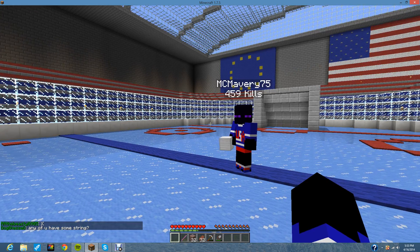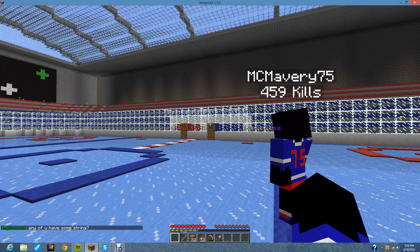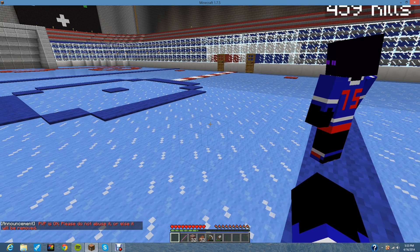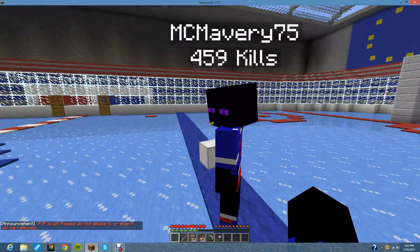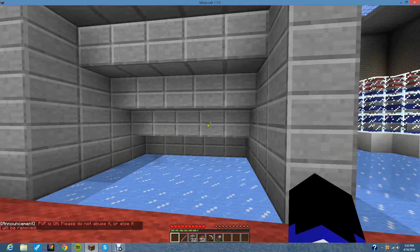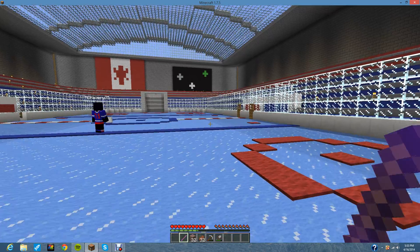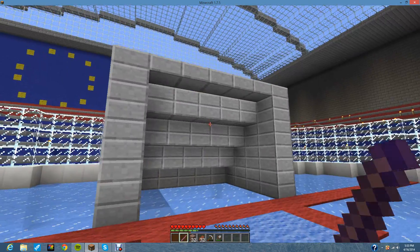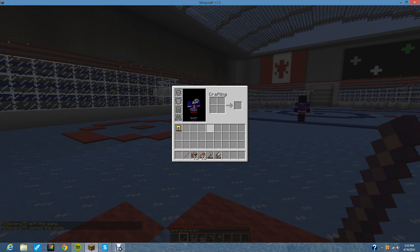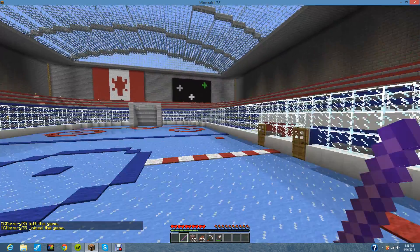The puck we're going to use is an Iron Golem. And this is the goal — that's like oversized, we'll fix that. Basically, what you're going to have is a knockback one stick, and you're just going to run around and hit, trying to get it into the other goal. Goalies will have a knockback two stick, which they can use to hit it further away from their goal.